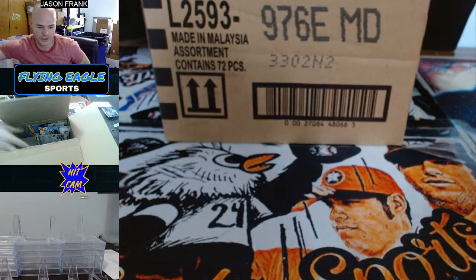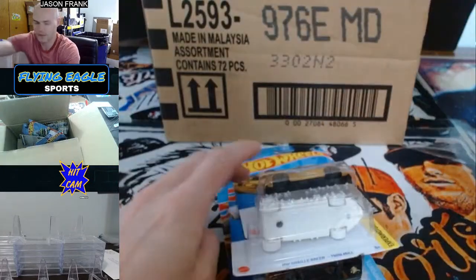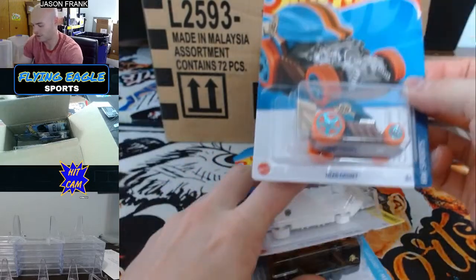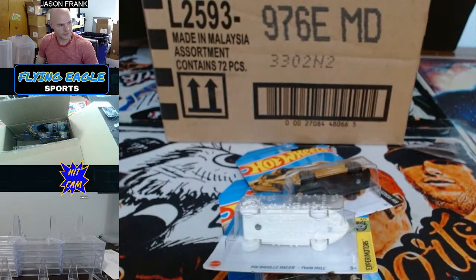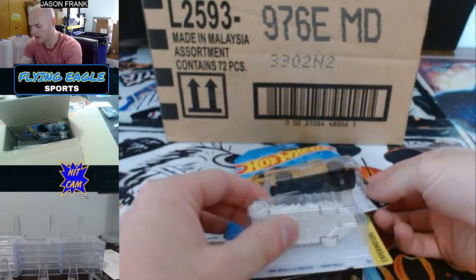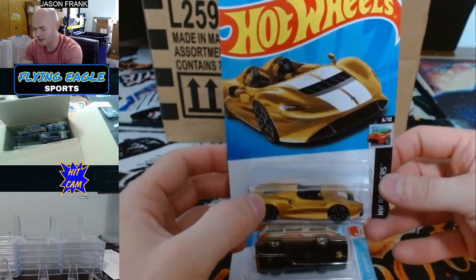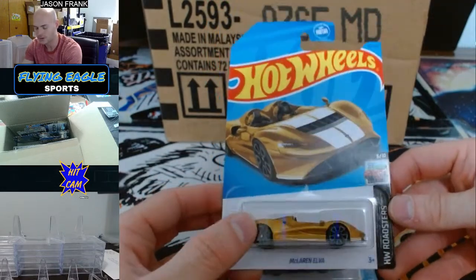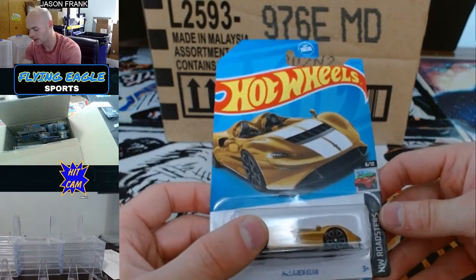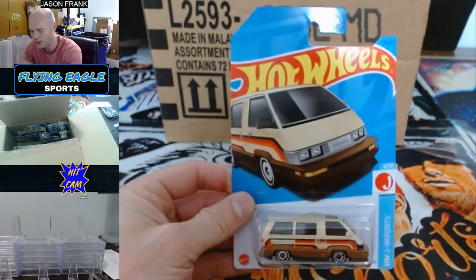Vincent got the next three — we'll just pick out three here. He's going to get the Head Gasket. Next one — a McLaren, a nice McLaren right there. That is dope. That's a gold one — McLaren Elva. And an 86 Toyota Van.